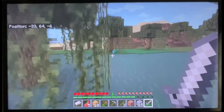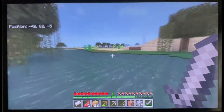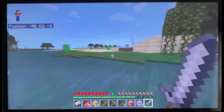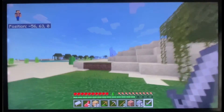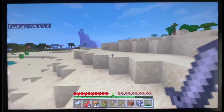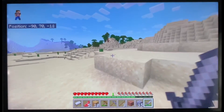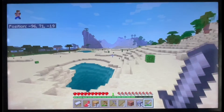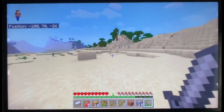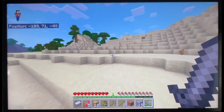Let's go this way — there is a good biome I'm pretty sure. Wait, is that the same swamp? Yeah, that's the same swamp. Oh, a jungle! That's cool. Now we can go inside the jungle.